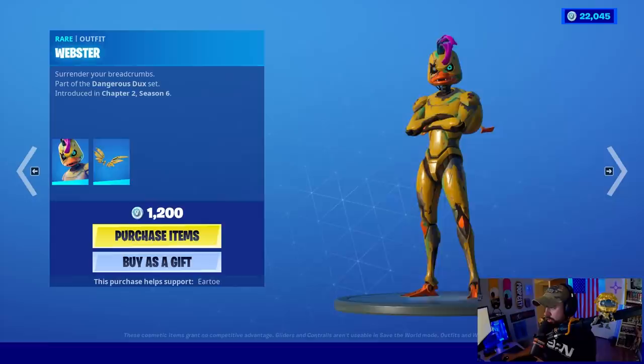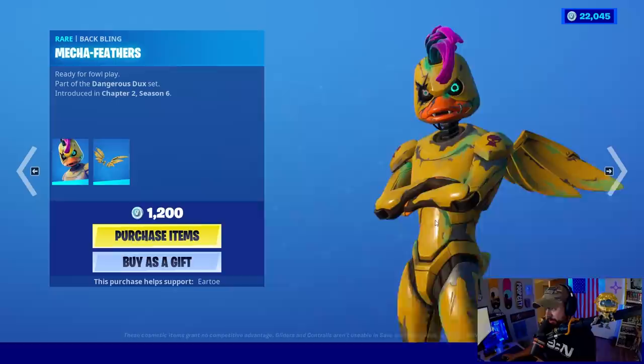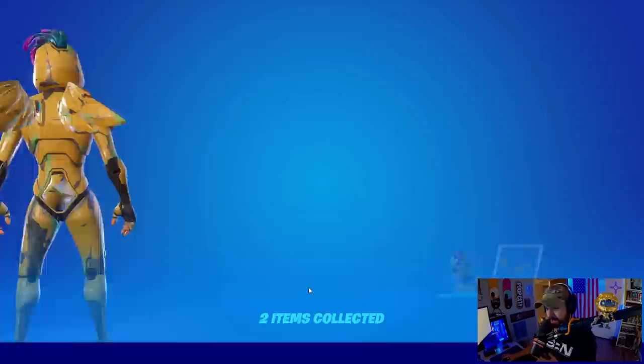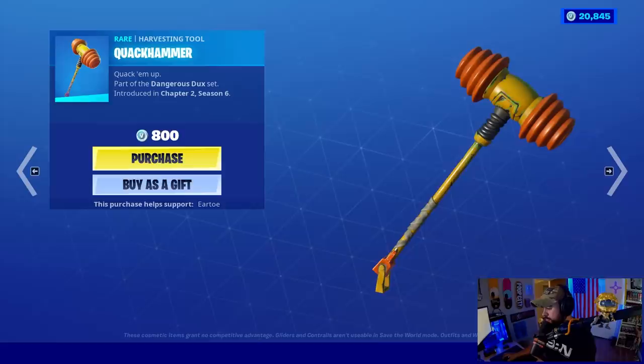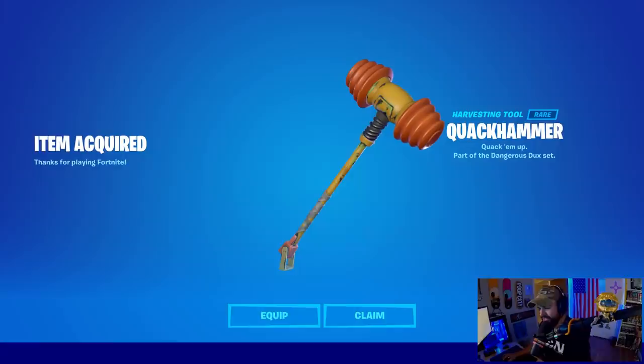The male skin is called Webster — I'm digging the hair, it's actually pretty cool. The back wing is the Mecha Feathers. They do look like they're made out of metal. I like the lip ring as well — he's really cool actually, a slim character. The harvesting tool is the Quack Hammer. It's cool, reminds me of Bubble Popper kind of. It looks really cool — we're getting it, yes.